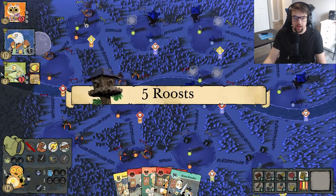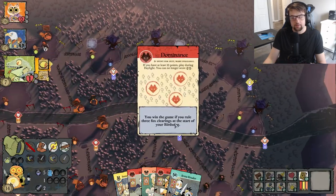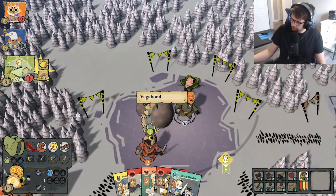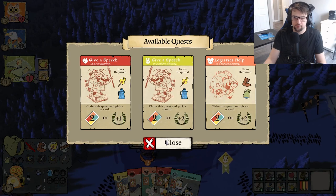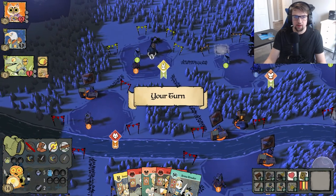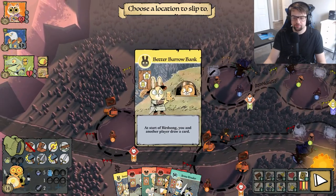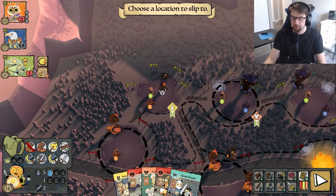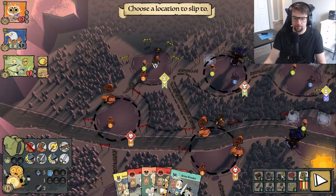Yeah, because it's freaking passive income — if they can just get their roosts out. Oh, this is so dumb. Oh okay, the Lizards just got me money. I need a bag like ASAP — I do not like not being able to hold items.